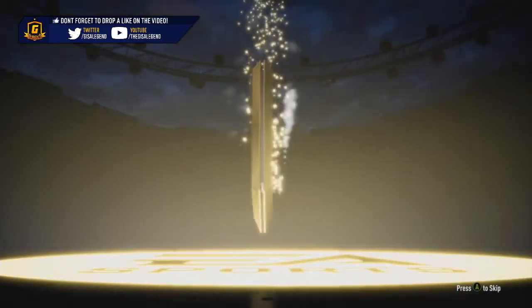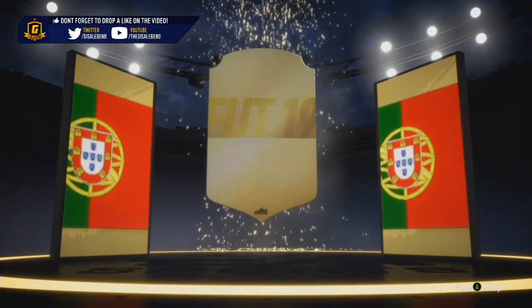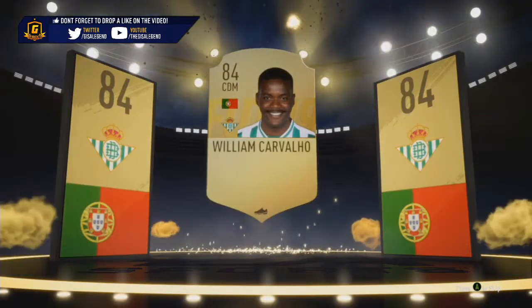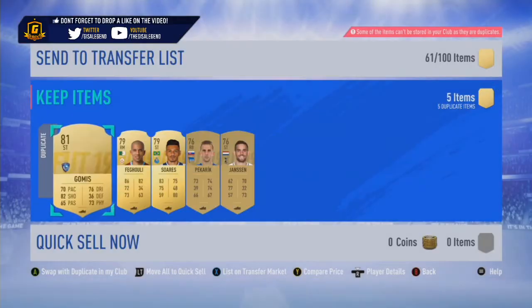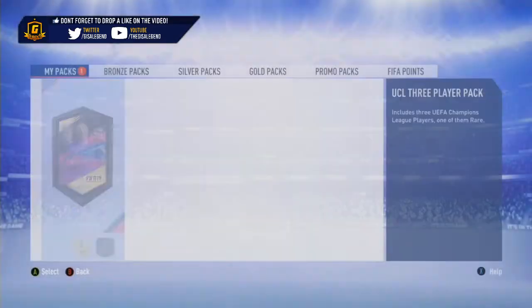Our second pack of the video — remember we've got four in total to get through. At least it's not Ronaldo, but somebody that I will be using. I'll use this guy for Goetzer — I've still not done him yet, I've got to do him later on. So I will not complain about Carvalho; that goes straight in the club and then straight back out into another SBC, with plenty of duplicates developing.